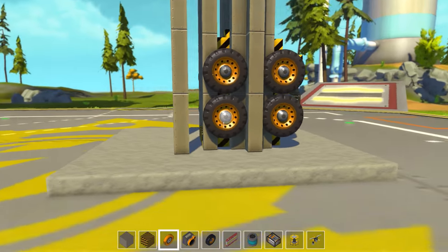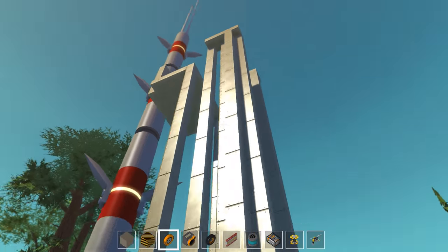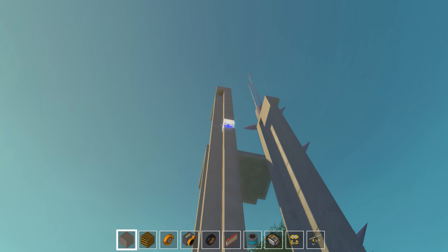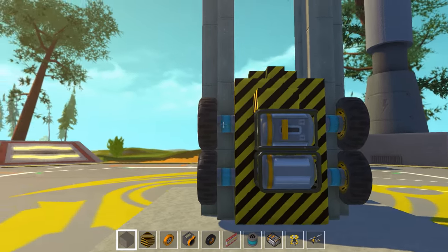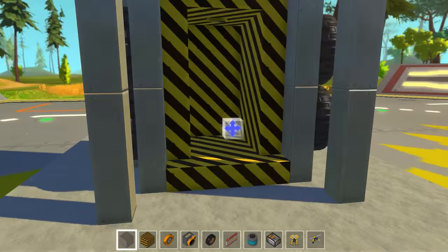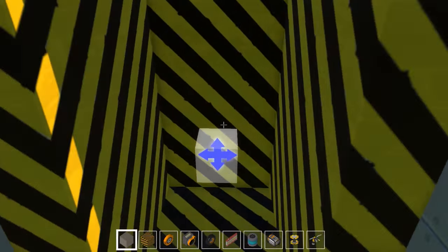It's a pretty simple design — you can see it's just using tires and a little elevator shaft to drive itself up the walls. A couple tires, engines, and all you have to do is tie them up in the right way and it works perfectly fine.